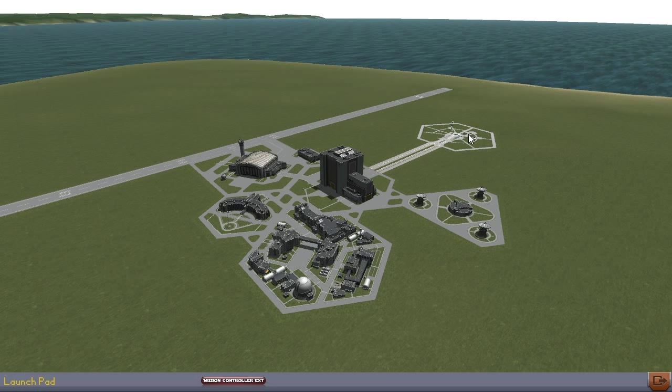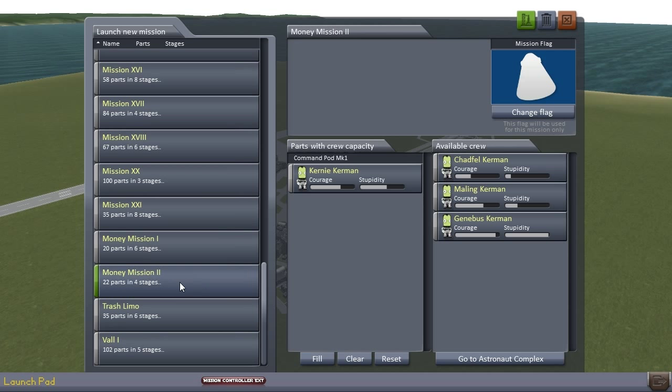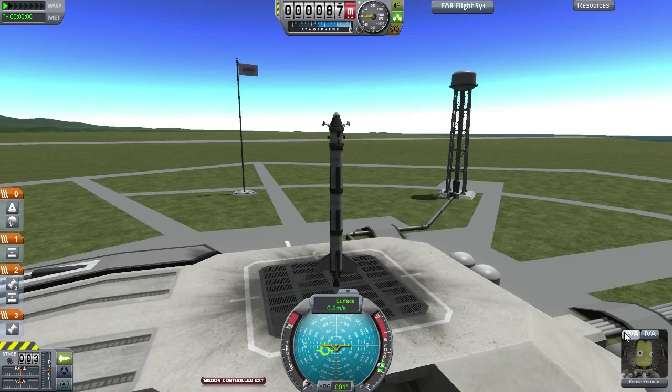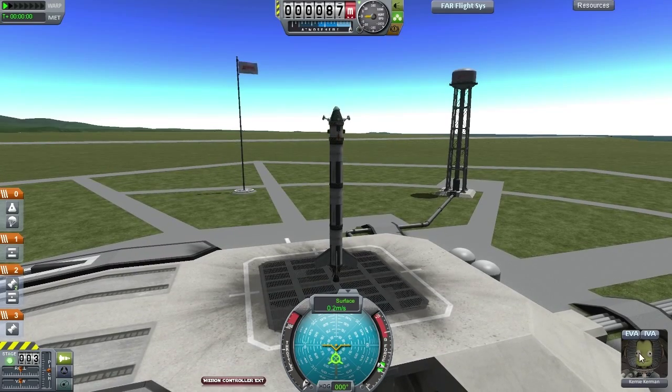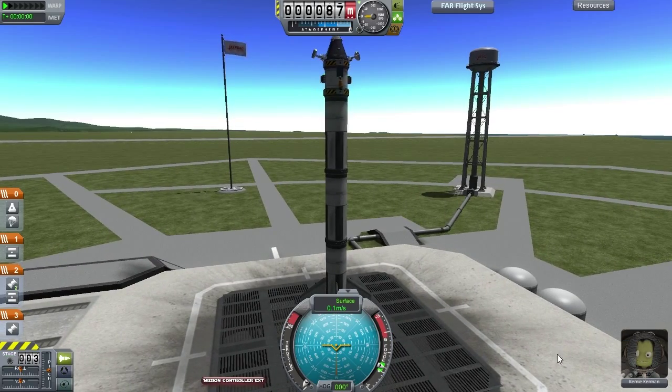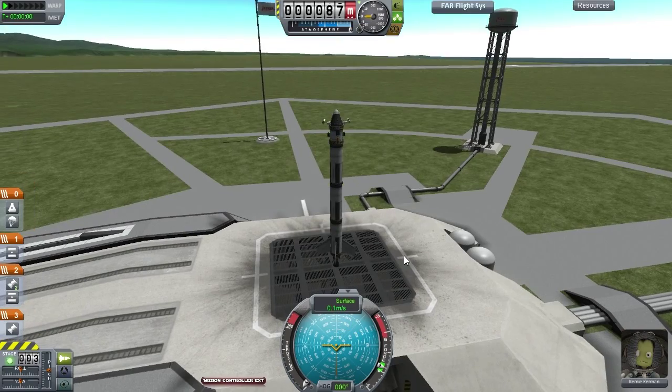Our second mission for today, that will earn us some money and should be comparatively simple, is to launch a rocket into a polar orbit. Wait - is Kearney the Kerrman back? This man does not stay dead. He's fallen into the ocean twice, killed himself re-entering, and left a fully-fueled tanker behind stranding himself in orbit. He is back from the dead. We have zombie Kearney going into a polar orbit - that means this mission is doomed to fail.